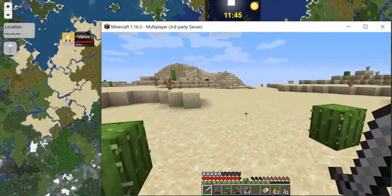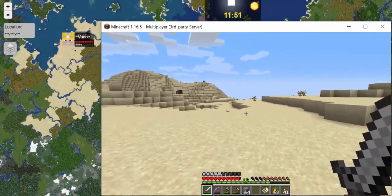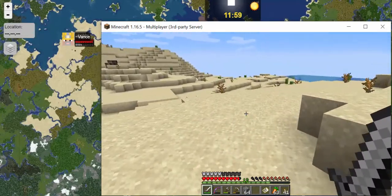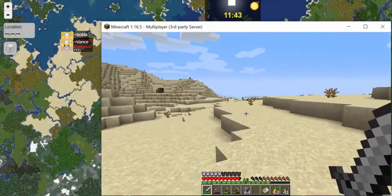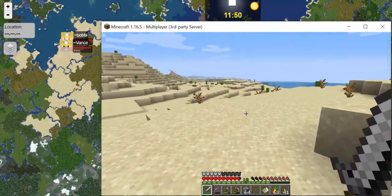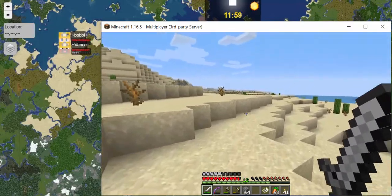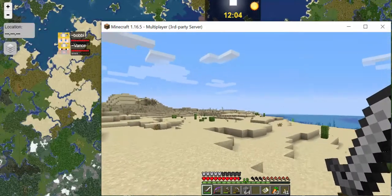I'm going to the southwest some distance here, and hopefully we'll get closer to that little X on the map. I think it might be across the water from us as we can see on the map. There's ocean there. We're back at the ocean again.